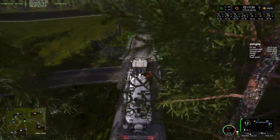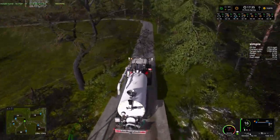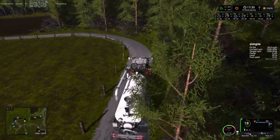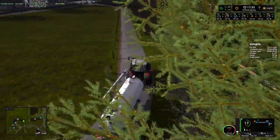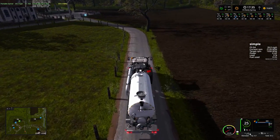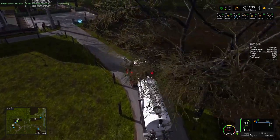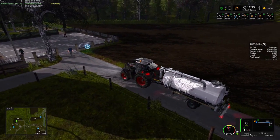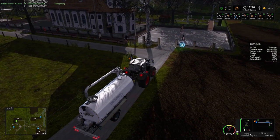So we come across here carefully, and then the only way to get back down there is this way. What is this? This looks like just a big field. Or is this a placeable area? Is that to buy that field? That would be field 26. Don't want to buy field 26. I do want to make this tight turn.